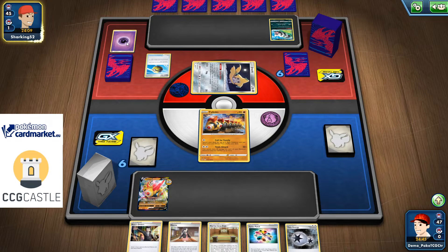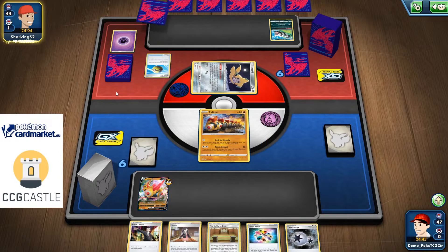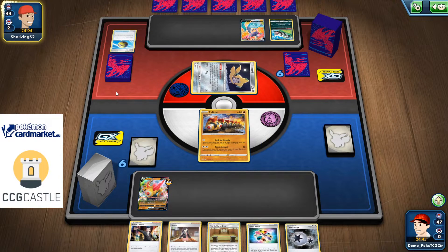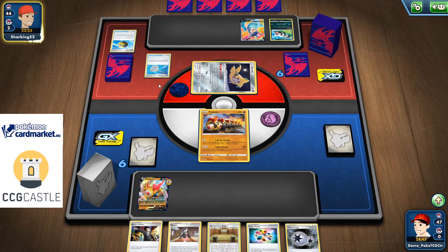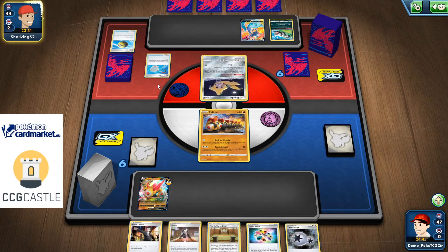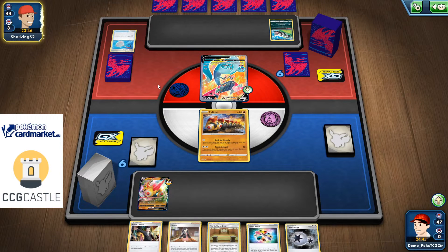Quick Ball for Psychic Energy — it is a Dragapult Vmax! Dragapult also has resistance at minus 30 because it's a Flying Dragon. There's a Scoop Up Net. I'm not sure what my opponent can do. I don't have too many options available — I can just call for family and Marnie or something like that. He benches a Giratina for some reason.